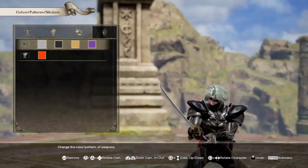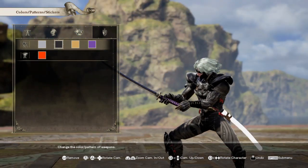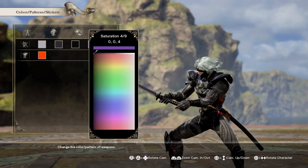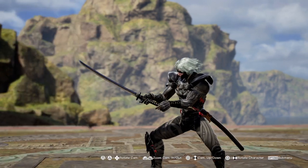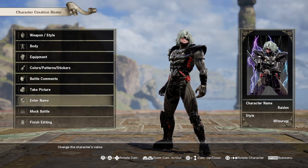For the weapon, you can keep the same one or switch it up — you guys really just need to turn everything else black. There's our homie Raiden — sorry, I keep saying Raiden, I don't know why.